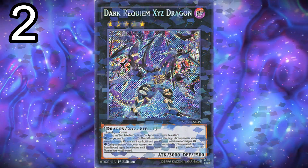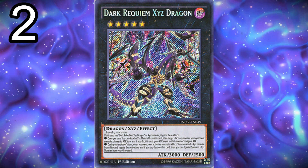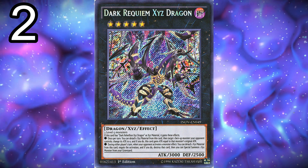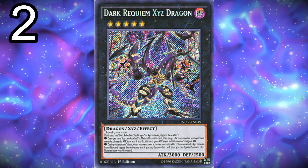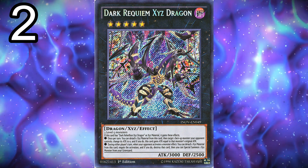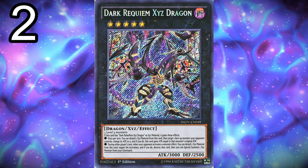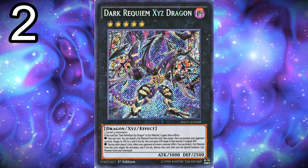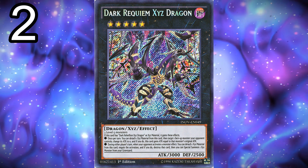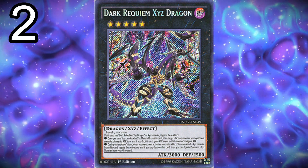For the extra deck, we play two copies of Dark Requiem Xyz Dragon. Can we just take a moment to appreciate this card's artwork? It looks absolutely amazing — the wings look like stained glass. Its effects remind me of the Xyz version of Crystal Wing Synchro Dragon. The two-card combo to summon it: normal summon Ragged Gloves, special summon Silent Boots, overlay for Break Sword, use Break Sword's effect to pop itself and another card on the field, then its effect brings back Silent Boots and Ragged Gloves as level four monsters. Overlay those for Dark Rebellion, use its effect, then banish Silent Boots from the graveyard to add Rank-Up Magic, activate it, and special summon Requiem.